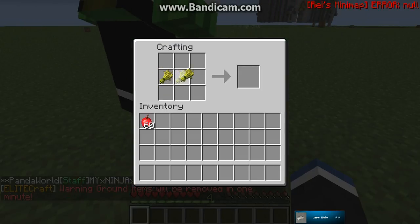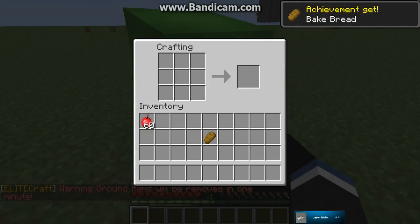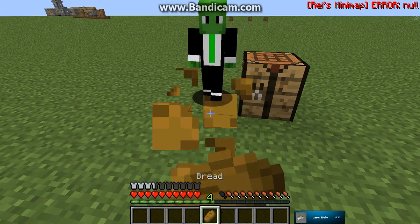Once you have three wheat, you're going to lay them across the crafting table just like that, and then you have bread. You'll get an achievement — baked bread. Bread makes you three hearts.